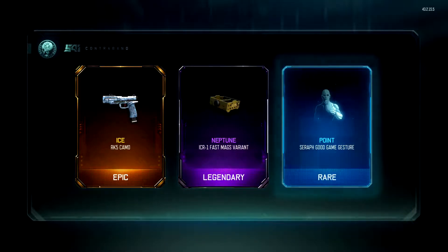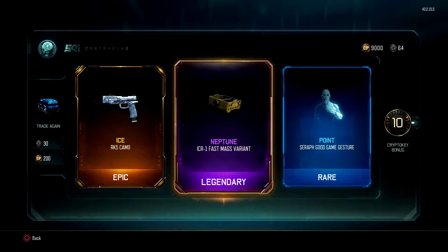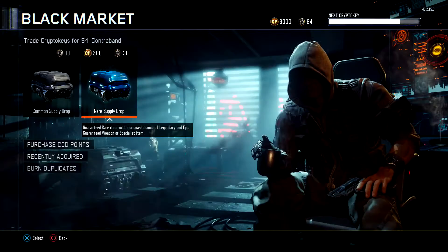Let's open up another one — still got 9,200 to go. We get an epic, a Legendary, and a rare — this is brilliant. Ten CryptoKeys. Ice camo, very nice. Neptune, Fast Max variant. Seraph Good Game gesture. The variants of the attachments are a good idea, however I find that you need to have a few with that gun to make it look good, otherwise it doesn't really change much. If I have long barrel and grip variants then it'll look good because it would look unique. Let's keep on going.